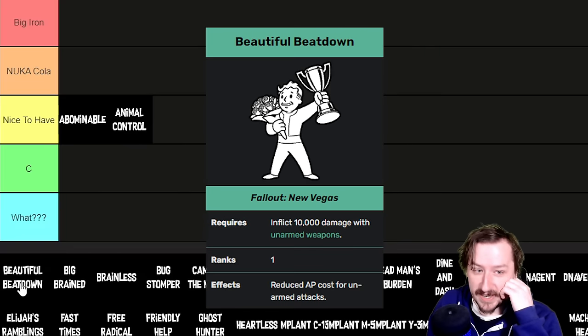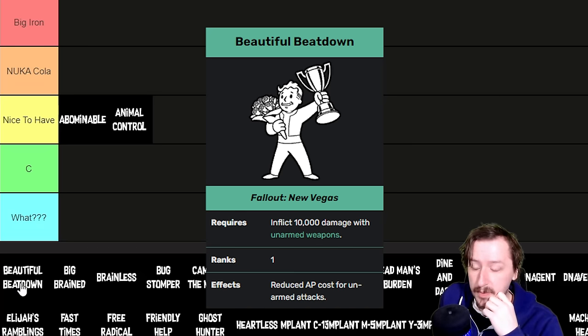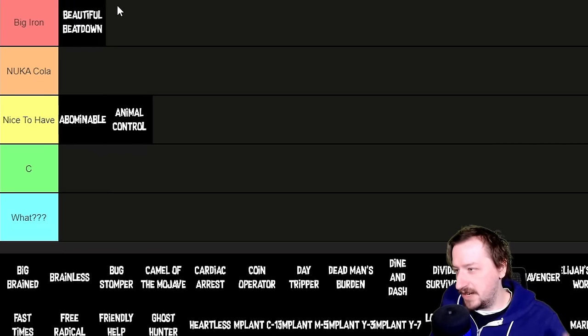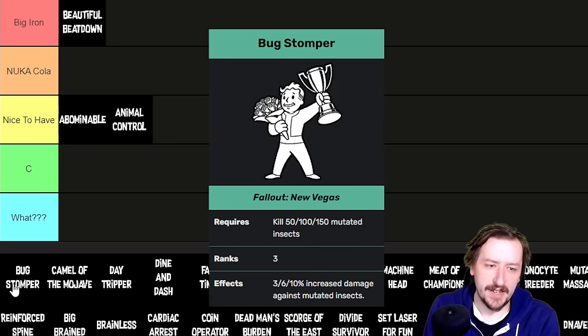Next is Beautiful Beatdown, which you get by completing the 'Fistful of Haulers' challenge — inflicting 10,000 unarmed damage total. If you're using unarmed, you'll probably get this. It only has one rank but makes every unarmed attack in VATS cost 10% fewer action points. That's really good, especially since unarmed already has pretty good action point costs. I'd put Beautiful Beatdown into the Big Iron tier for a dedicated unarmed build; otherwise it drops to the What tier.